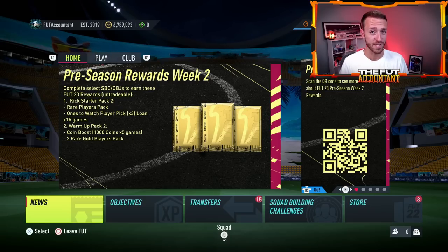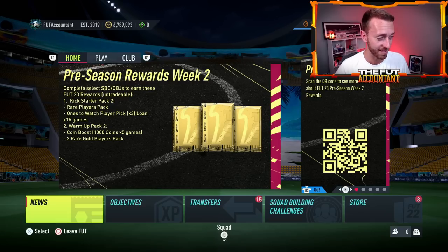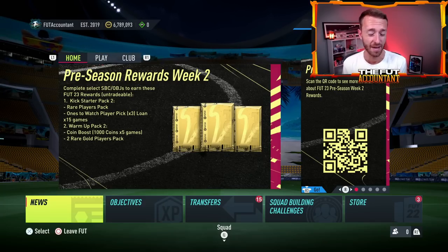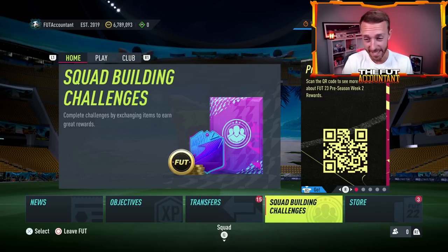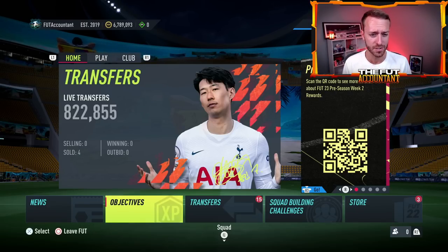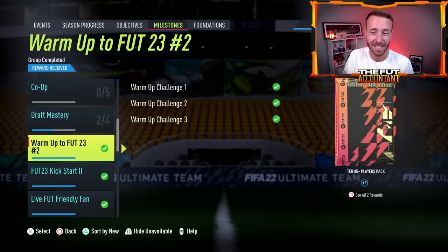Prices are down over 50% on some of the preseason batch one cards that were supplied through that yesterday. Fodder prices also went crazy low. We had some really weird things happening with that side of the market. Today on Wednesday, it is a showdown SBC Wednesday with the game coming on Saturday. The fact that last week's SBC was untradeable made us think this week's would be as well for week two of the preseason promo.